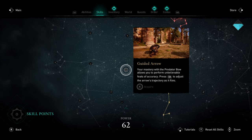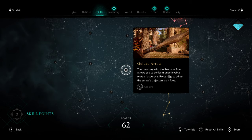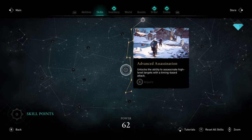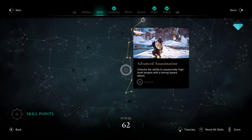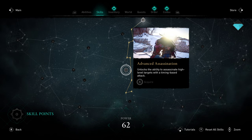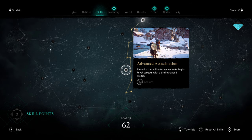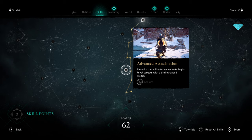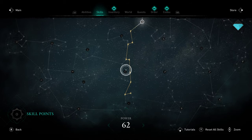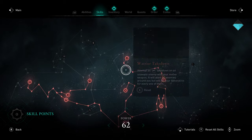Moving over to Guided Arrow — if you're using a Predator Bow this lets you do guided snipes. It's fun but obviously unique to only the Predator Bow. So, Advanced Assassination — this allows you to kill higher-level targets with a perfect assassination. If you're doing an assassination-style playthrough I could certainly understand the appeal, but personally I'm not, so I wasn't really a fan. I'd rather just fight these guys and beat them with an axe. To be fair, a lot of this stuff is kind of irrelevant to me because I have access to Warrior Takedown.